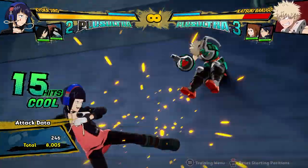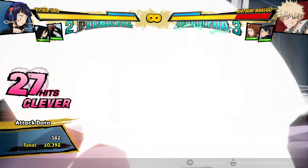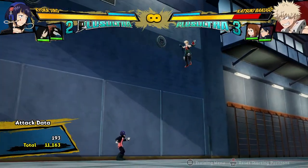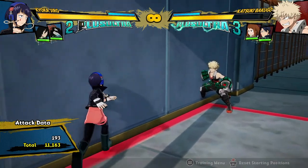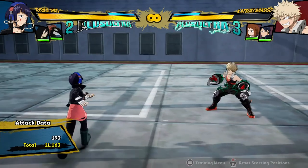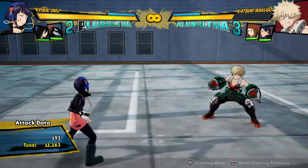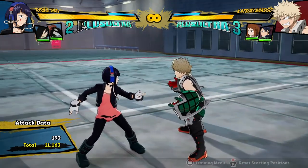Without having to spend any meter, she can get this kind of damage — 11,000 and a bit, zero dash cancels. For a character that didn't used to hit too hard in the original game, now she hits really hard and does it for free. She's kind of a combo monster in this game. That was her combos even without dash cancels — already 11,000, and without supports as well.